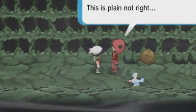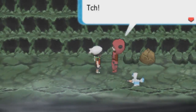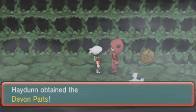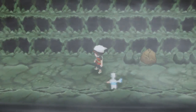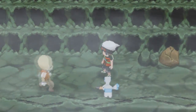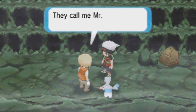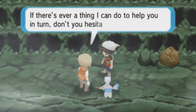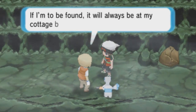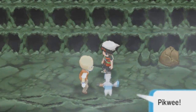The grunt says this was supposed to be a slick and easy job - just steal some parts from Devon. He gives them back and we obtained the Devon parts. We're going to look like a real swell guy returning those. The old man comes running in - 'Pico, I'm glad to see you're safe.' He introduces himself as Mr. Briney and thanks us. He says if we need help, he can always be found at his cottage by the sea near Petalburg Woods. This is the guy who's going to help us with the boat to get to other places.